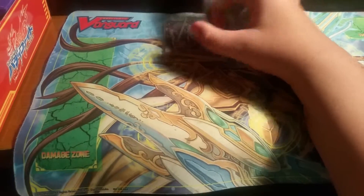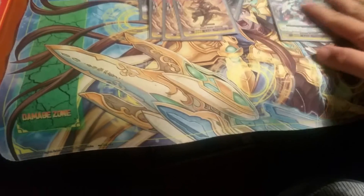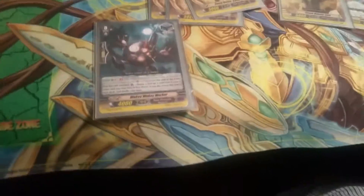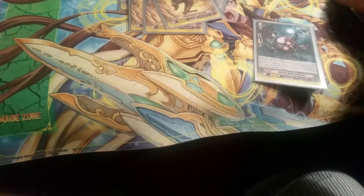For my trigger lineup, I run 7 crits, 4 draws, 1 stand, and the standard 4 heals. I want to run the stand trigger so that if I want to stride into a unit I've already used, I can still get value.